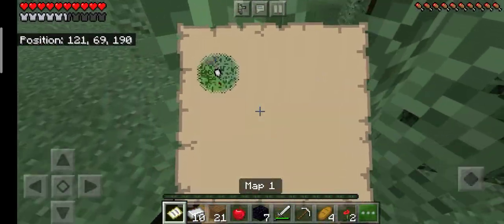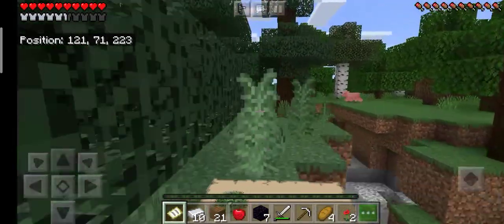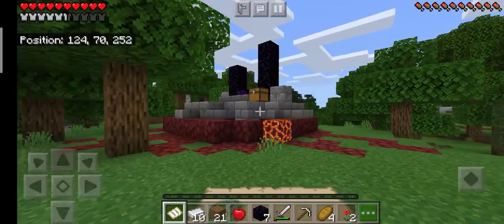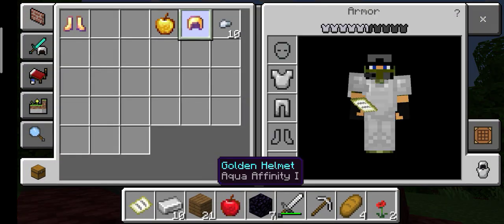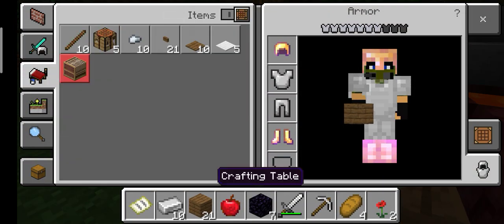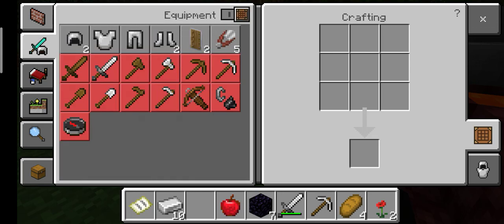If I'm correct, we should be reaching a ruined nether portal from here. There it is - we found some decent boots and a golden apple, which is pretty good. We got the two armor pieces we were missing. Now let me get my crafting table and craft myself a shield.